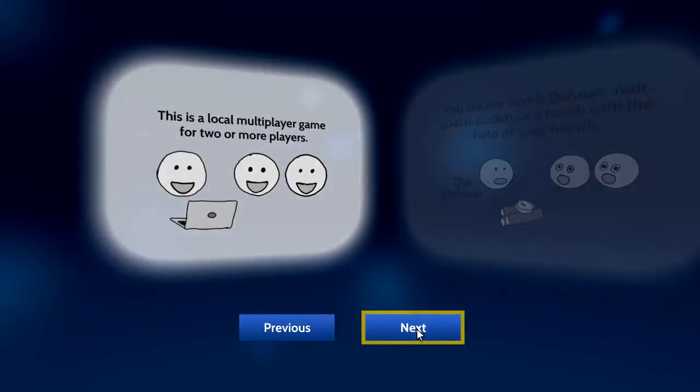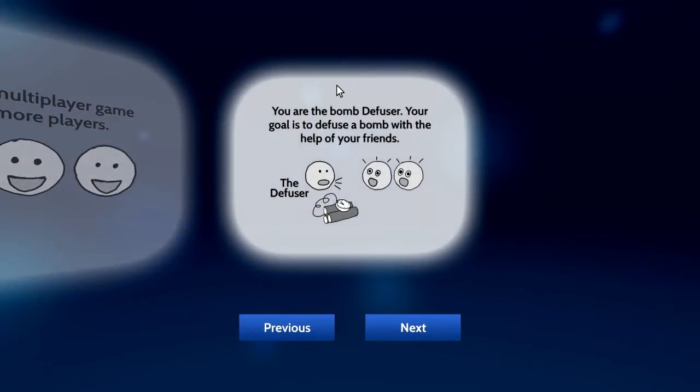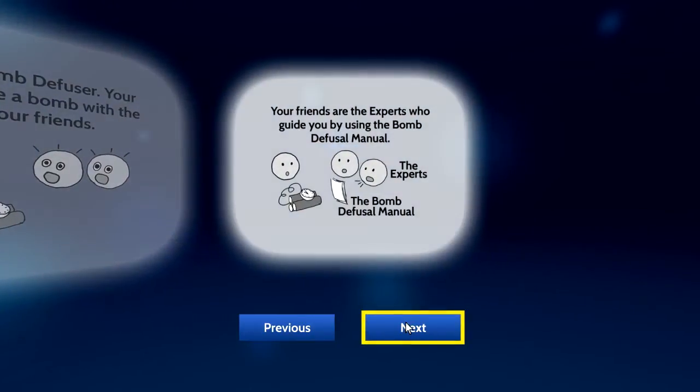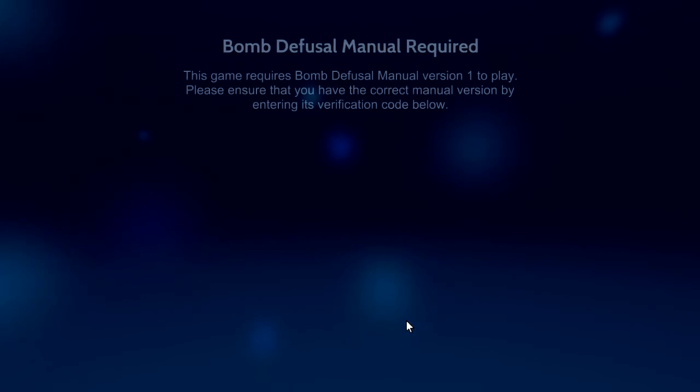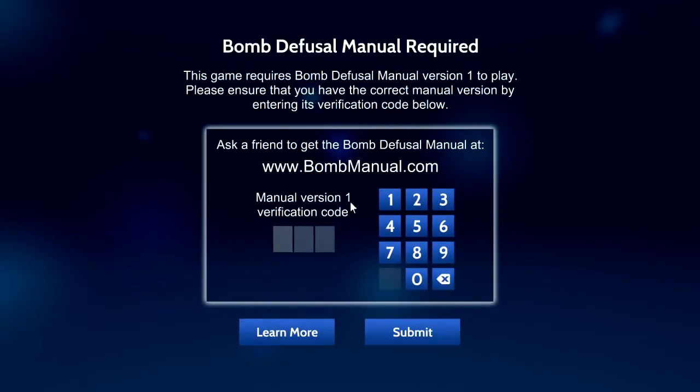Hey guys, today we're playing Keep Talking Don't Explode. Pretty much there's two different people, or more. One's the bomb diffuser, and the other one, or multiple ones, are the bomb experts, and they're telling you how to defuse the bomb. But they don't know what the bomb is that you're defusing, and you don't know how to defuse it. So you guys work together to figure out how to defuse the bomb, and keep talking to not explode — hence the name of the game.